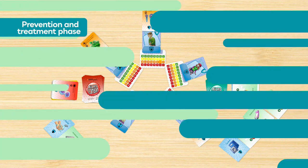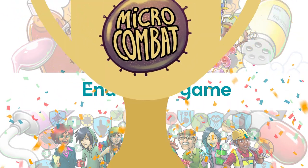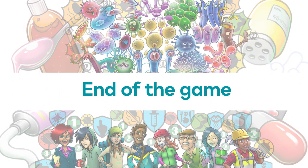When the 6 rounds are finished, it is time to count the infection tokens and the defence level of each character. If everyone has survived to the end of the game — meaning their defence level is greater than 0 — congratulations! You've won the game and correctly used the resources to protect the population. If you haven't won, you can still improve your strategy. Good luck in the next game!